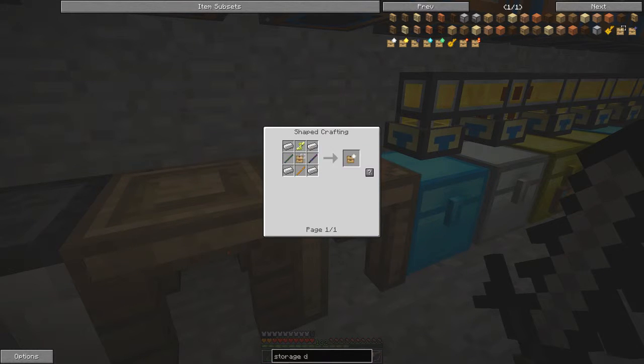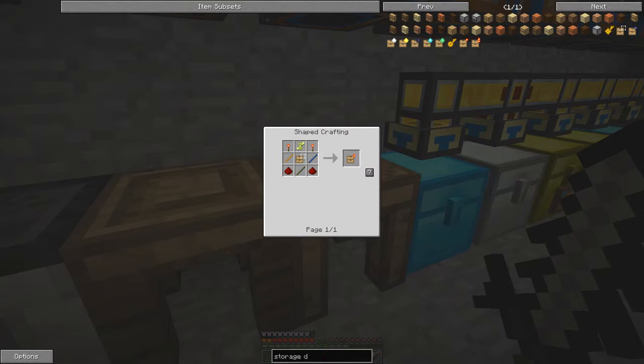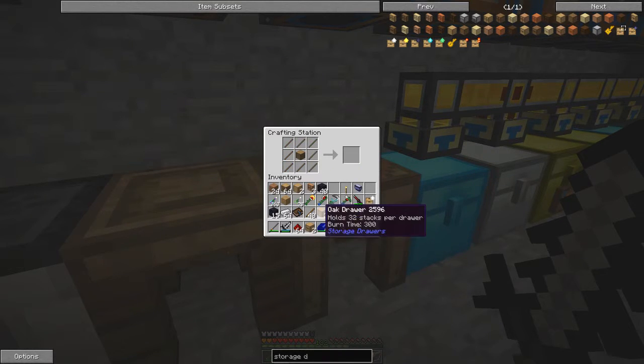I'll go for the obsidian storage upgrade because the recipes are very similar. You need the template, then a cross with iron in the sides and corners use the tier material — gold for one tier, obsidian for the next. I've got plenty of obsidian. The next tier is diamonds which is a bit expensive, and emeralds even more so. Let's make more templates with sticks around them.